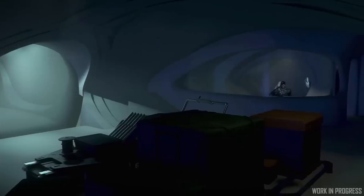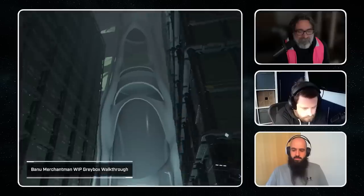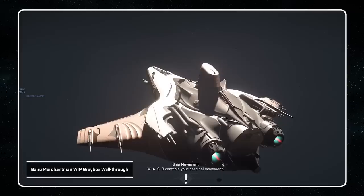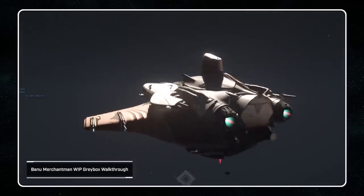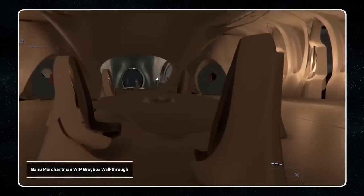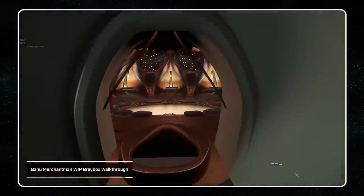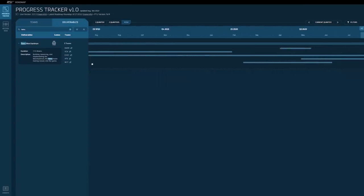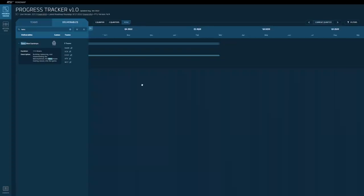At over 200 meters long, the Merchantman carries almost 3,000 units of cargo — more than four times the C2 Star Lifter. To say this ship can break the current economy is putting it lightly. Hopefully cargo hauling can get into a better place before this ship releases. The interior is spacious and made to exude luxury, with organic and flowing architecture indicative of the Banu style. The ship has been in production for almost two years and may expect completion in 2023.